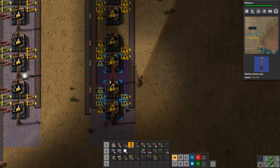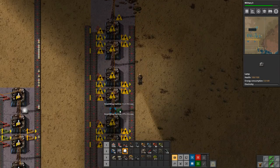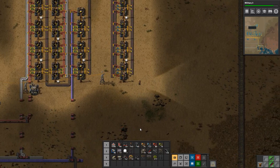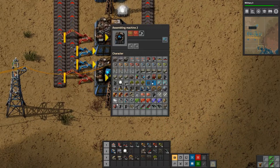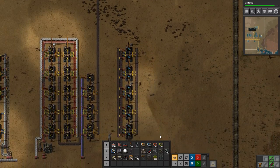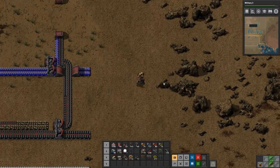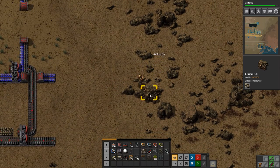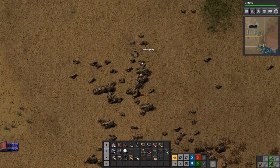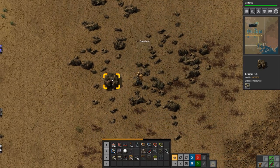We need some power and of course some lighting so we can see what we're doing. There we go — and then we just need a power pole. Of course we need to configure the machines, and that's done. Then we need to hook them up, though there's a lot of stuff in the way. Let's get that out of the way so we can get our belts going.